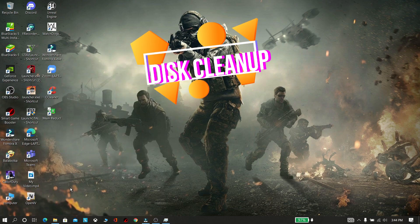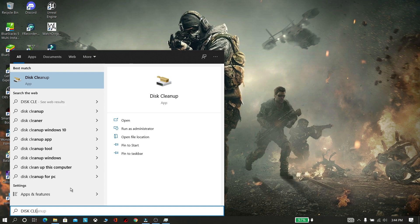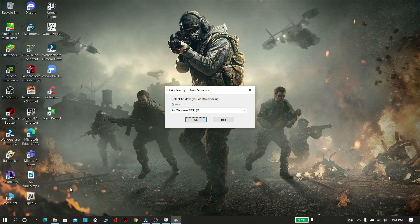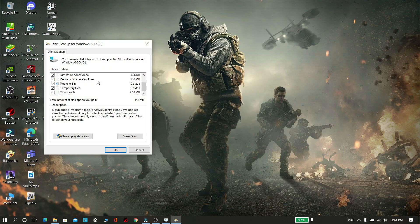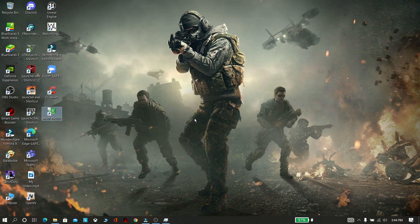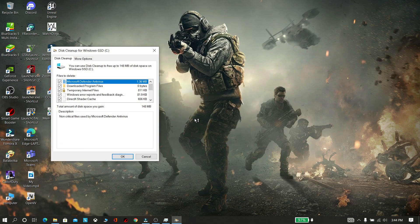Now the next step is cleaning up the disk. Go and search for Disk Cleanup then open it. Now click OK, now click Clean Up System Files. Now again click OK. Now select all these files and click OK. These are cache files so don't worry.